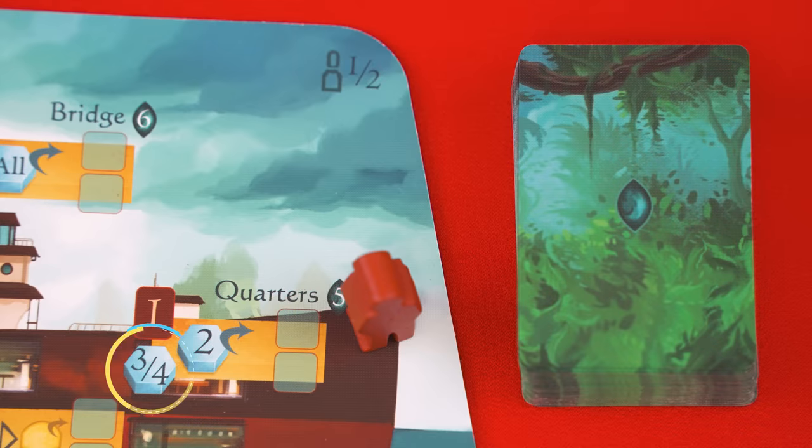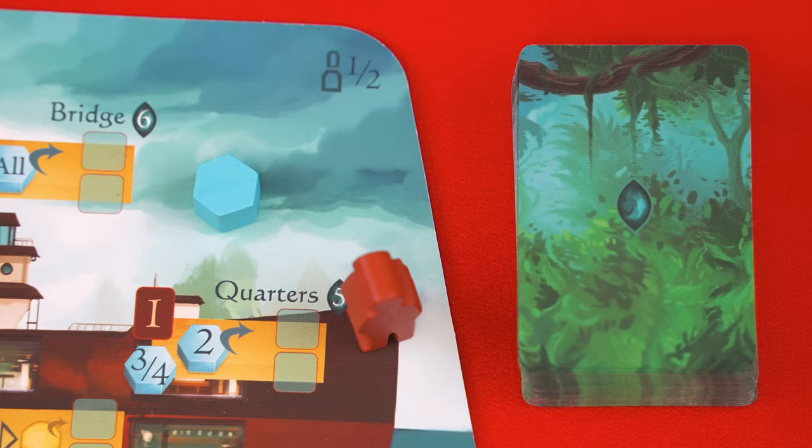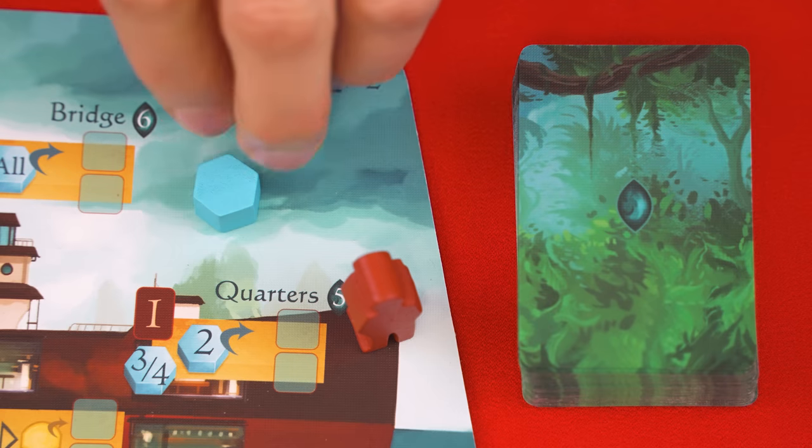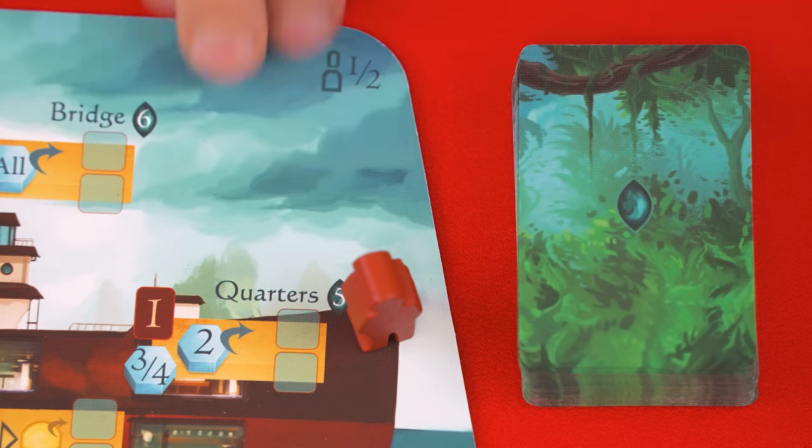Each room shows a command symbol with one or two values and this is how many command tokens you'll collect from the supply. If you see two values then you collect an amount based on your number of players. For example this side of the ship board is for one or two players, so values on the left are for a one player game and values on the right are for a two player game. So in this case the active player would collect four command tokens and keep them in front of themselves in a personal supply.